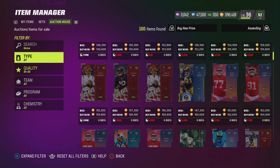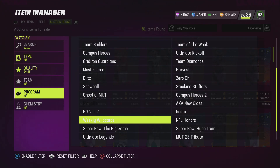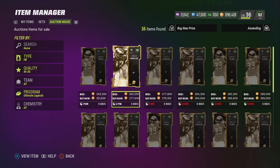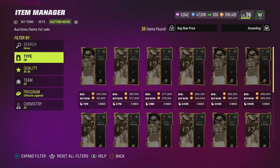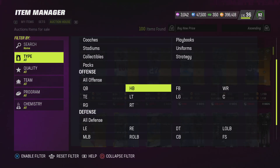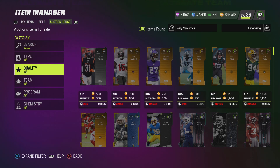So if you go to $94-95 and you go to Running Back, UL — Ultimate Legends — you'll see Carmichael. He's about $377, but he usually sells for like $380. So maybe you could throw him up for $380 for like an hour, and you're going to make about $22,000 coins profit every time you do this.